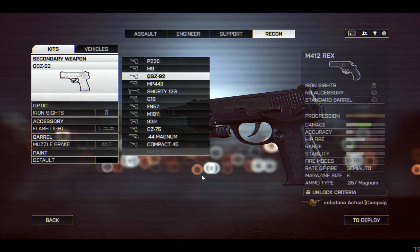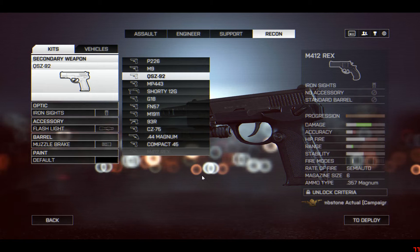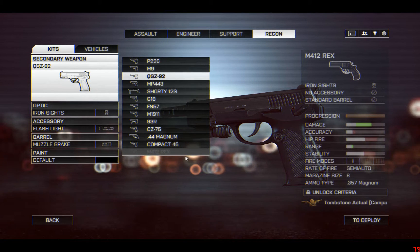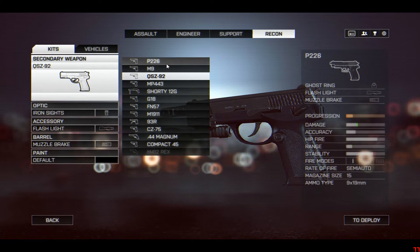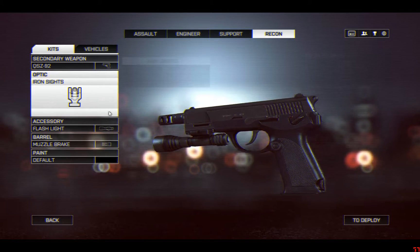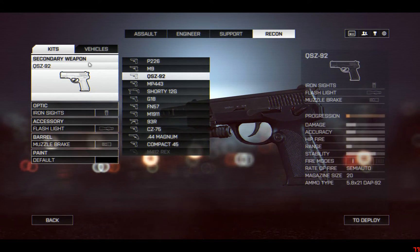Hi, John here and today I'd like to talk about Shortcut Kits in Battlefield 4 because one has been released. It is the Handgun Shortcut Kit and it's free. It's part of DICE's Player Appreciation Month.